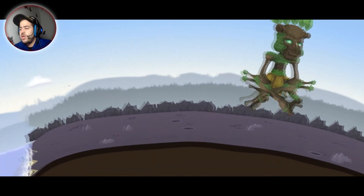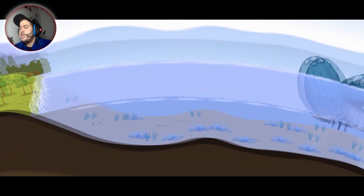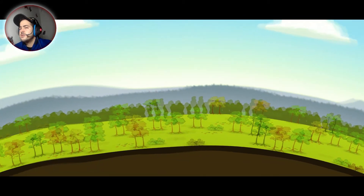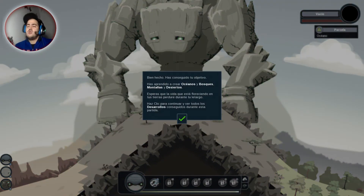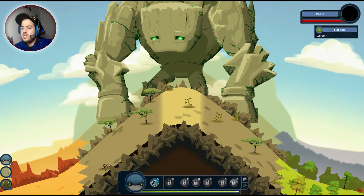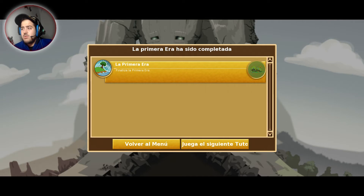Se queda de la misma altura todo el océano. Se ven los gigantes, aquí tenemos al de piedra. Bien hecho. Has conseguido tu objetivo. Has aprendido a crear océanos y bosques, montañas y desiertos. Esperas que la vida que está floreciendo en tus tierras perdure durante tu letargo. Pues se supone que ya hemos completado esto, es un tutorial más que otra cosa.